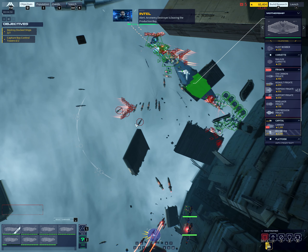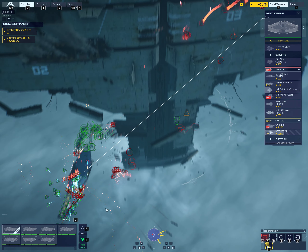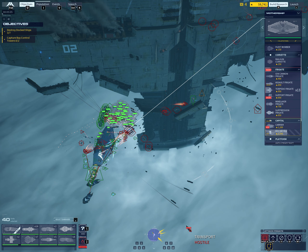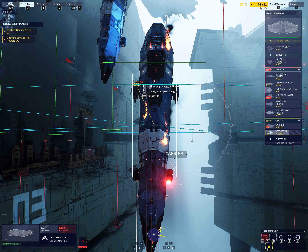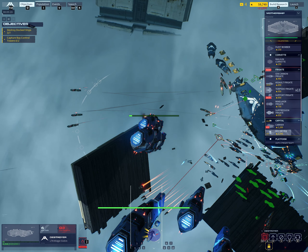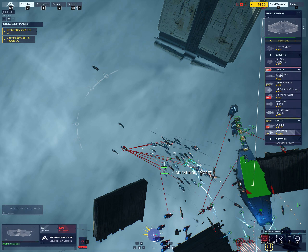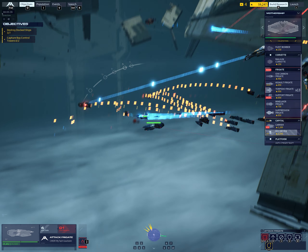An enemy destroyer is leaving the production bay. The Mothership is taking fire. Enemy corvette on intercept — they're tracking us. Priority alert: high strike craft losses being reported. Enemy frigate has intercepted Orb 2. Frigate has a direct hit. Frigate down. Enemy frigate down.